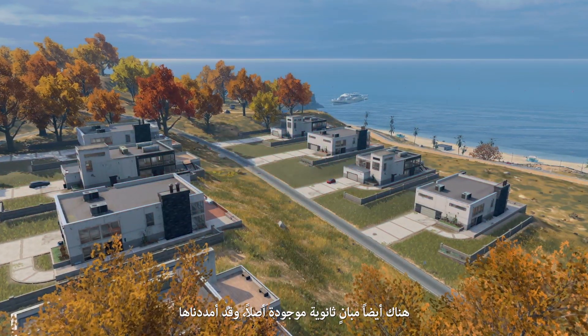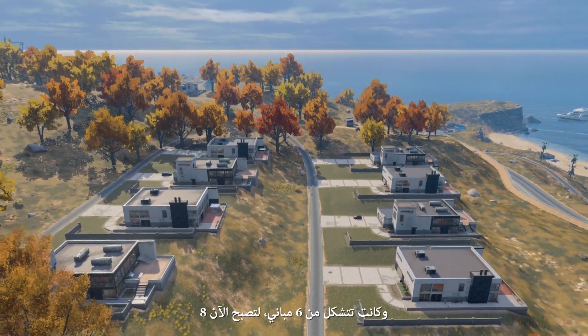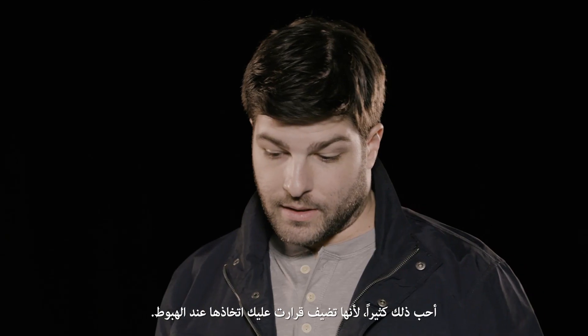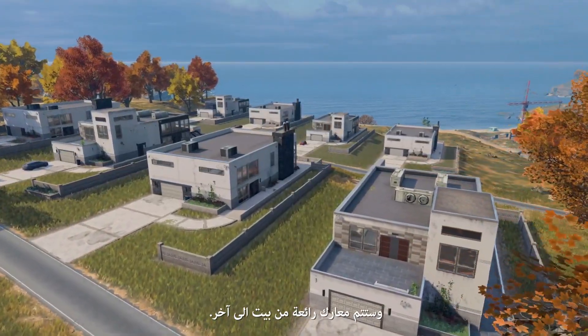There are also supporting structures that we've always had but have now expanded. This area of the map is pretty popular — fans call it apartments or condos. It used to be six buildings, but now it is eight buildings, with two more on the other side. It just adds more decision-making as you're dropping in. It's really fun in quad games — when you get two squads that drop here, every player can kind of own their house, and you get some very fun house-to-house battles across the street.